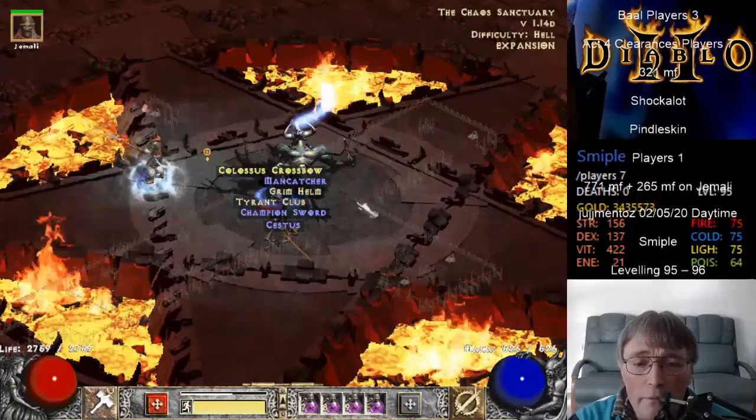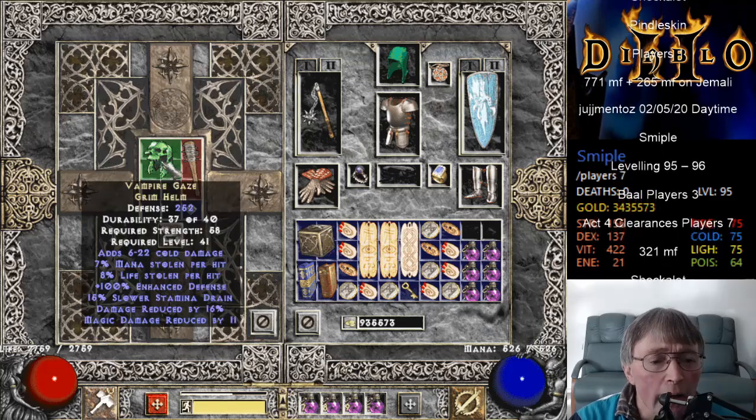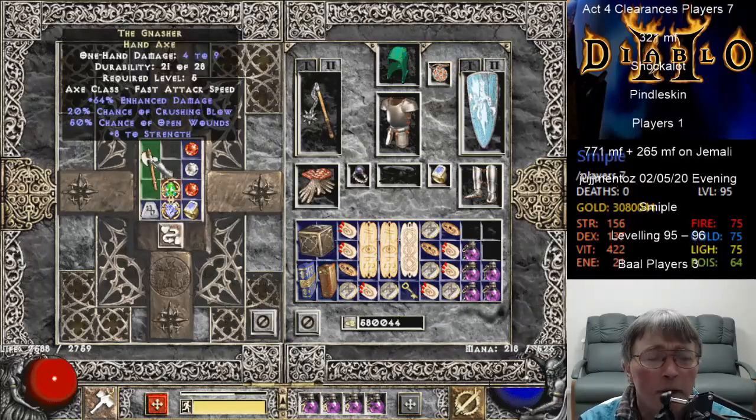Vampire Gaze. Gee, what a day. Vampire Gaze - 8% lifesteal, 16% damage reduction. Hand Axe - oh, it's not the Gnasher again, is it?